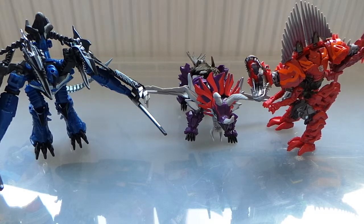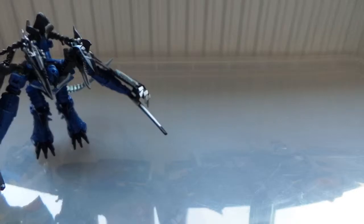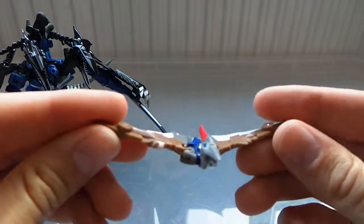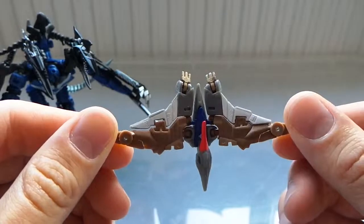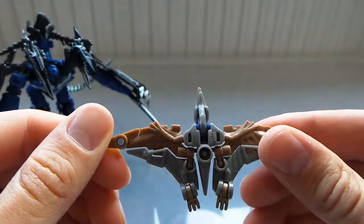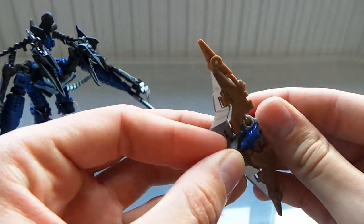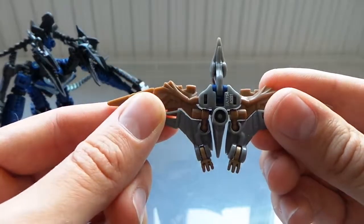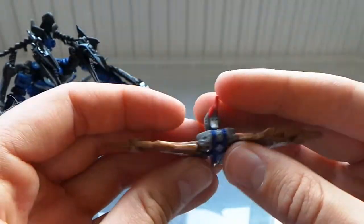Let's start off with Strafe, who comes with, because of his evolution pack, a little bonus figure. As you can see, he's actually an old one from the Armada line - he's got the old power couple, so he's really transformed.